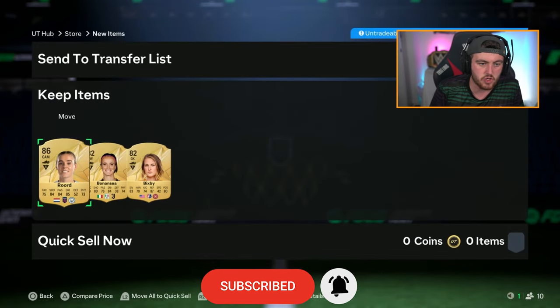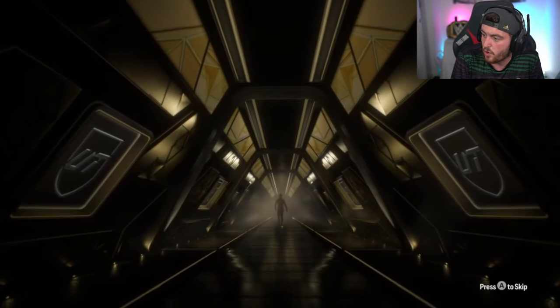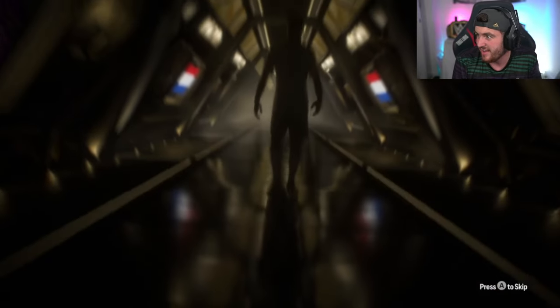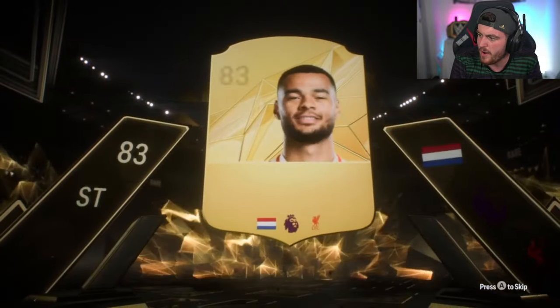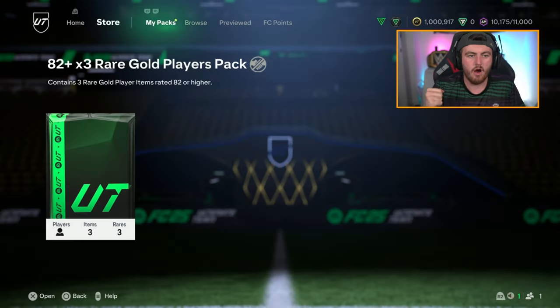We get two 82s next to her unfortunately, but our first walkout — we'll take that. Slitheries on Xbox next — we've got a walkout, our second pack, happy with that. Next one, no walkout this time — we've got a Dutch striker, Cody Gakpo. That's not bad, it is Cody Gakpo. 83 rated — that's a usable card. I don't think he fits in the evo though, max 82 for the evo. If he's a dupe untradeable, that's sadly just SBC storage fodder.